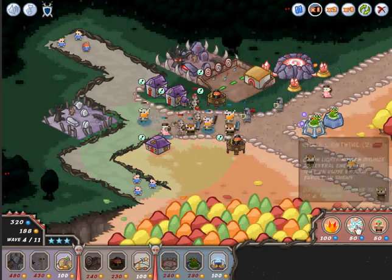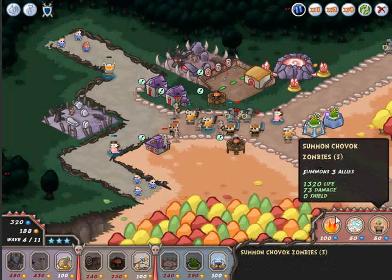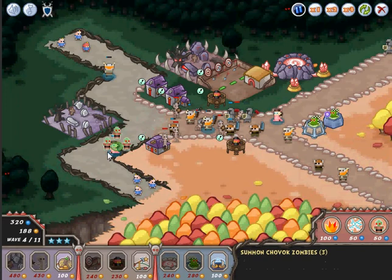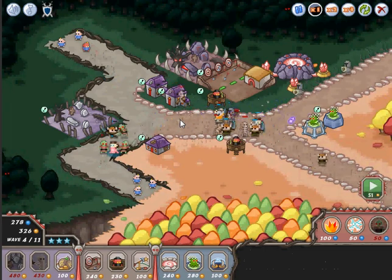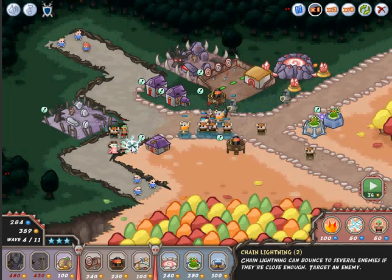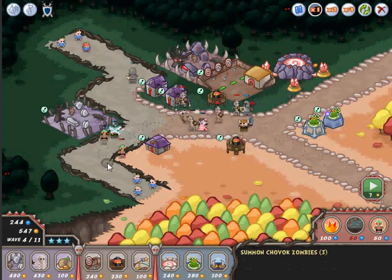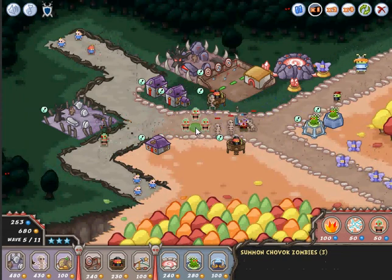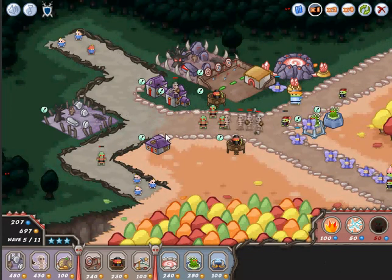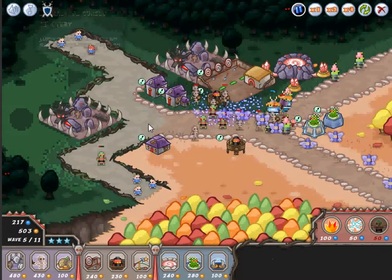Now that we've got another cabin, I'm gonna fast forward a little and then rush to the cemetery again. I'm gonna pause first and summon the zombies over here. I'm gonna use the lightning bolt right here and let some more zombies out.